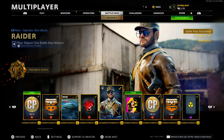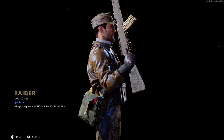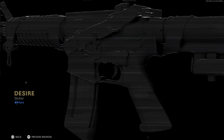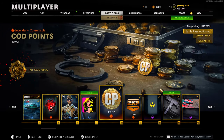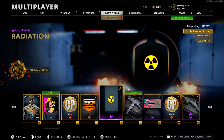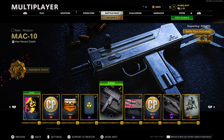Then we have a rare sticker 'Desire' — gives you a little inspect of what it looks like on the gun. Tier 12 we have some COD points. Tier 13 another double XP token. Tier 14 an epic reticle 'Radiation' — a nice little radiation-style reticle. Then we have our first DLC weapon — the MAC-10 SMG — at tier number 15. All the DLC weapons in the Battle Pass are free, just like Modern Warfare and Warzone. I'll definitely be covering it in multiplayer and Warzone videos.